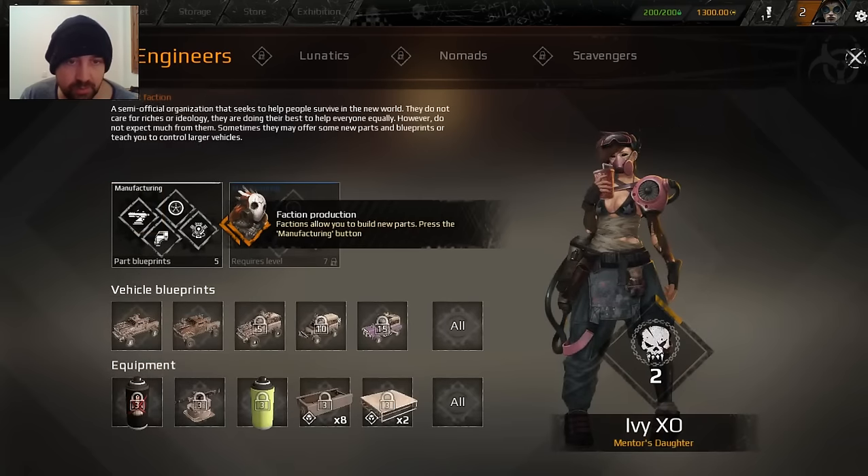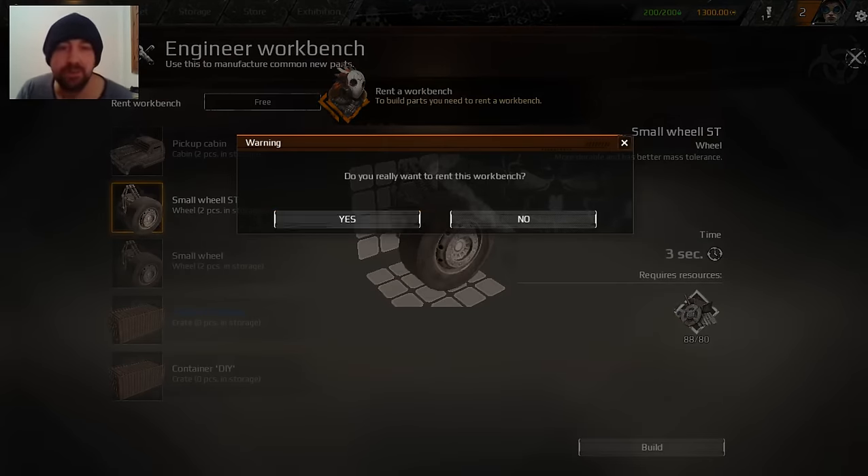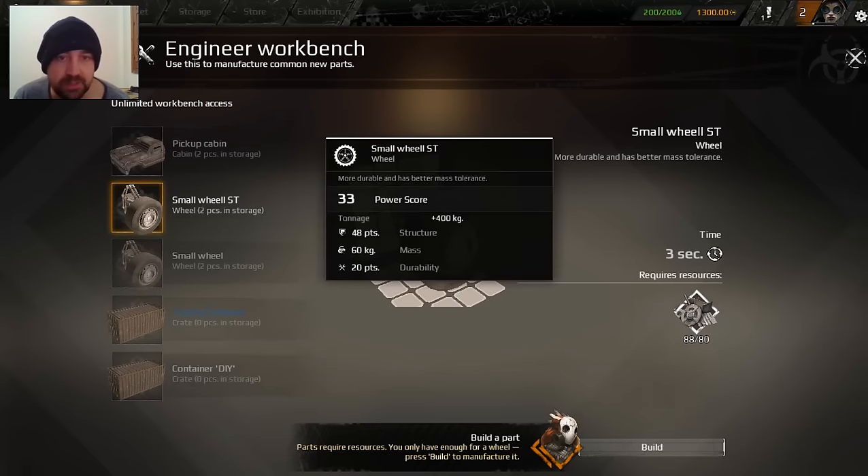Factions allow you to build new... does it want me to rent it? Yeah, it wants me to rent it. Do you really want to rent this workbench? I have to. Good tutorial. Build a part - requires resources. I'm going to build steering wheels.